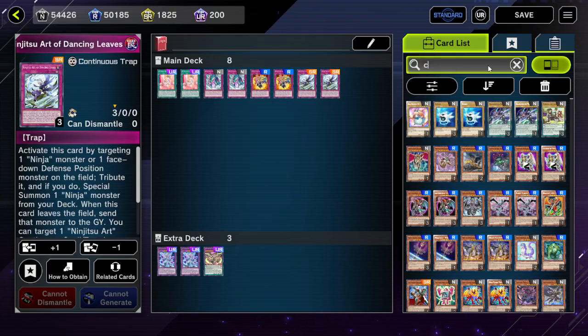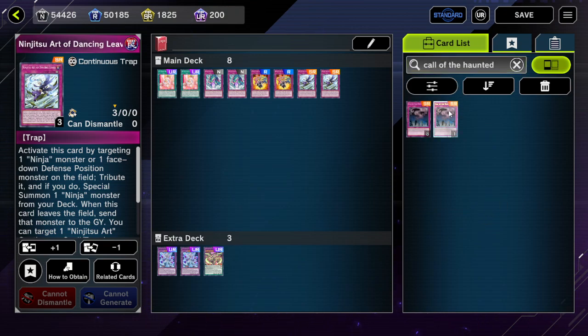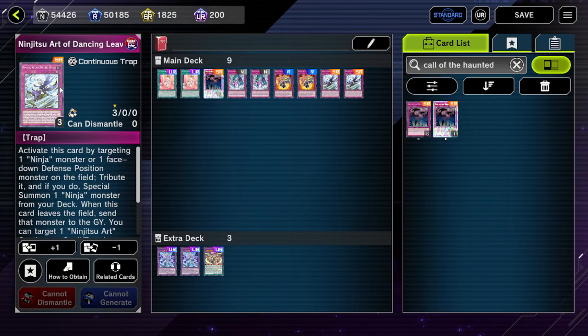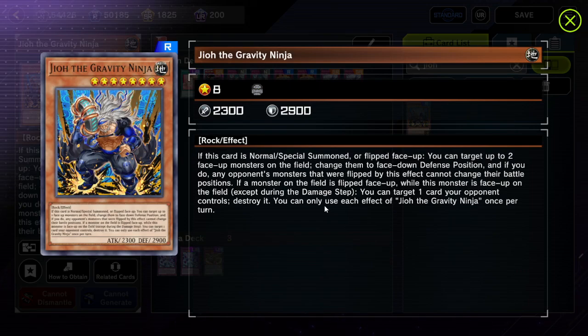Call of the Haunted also says 'when this card leaves the field, destroy that monster.' So if I summon something off Call of the Haunted then return it to the hand, whatever I summoned gets sent to the graveyard. This gets even messier when you add another layer.